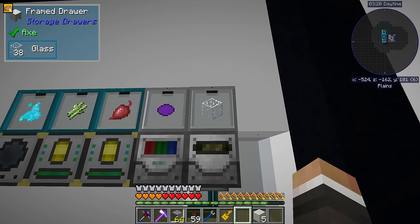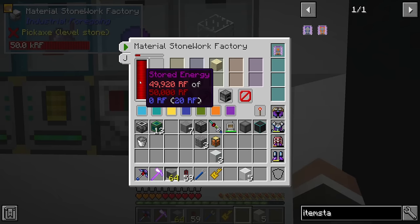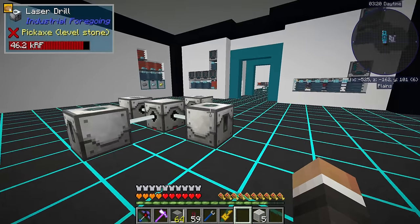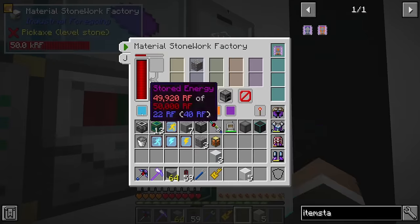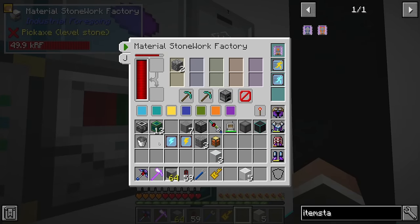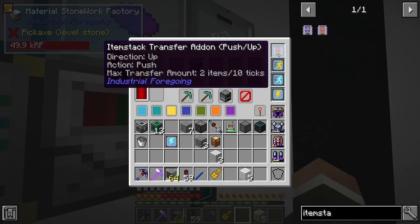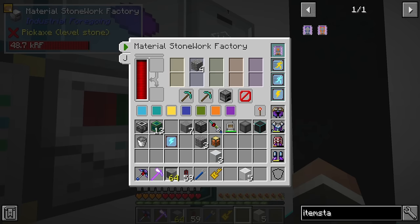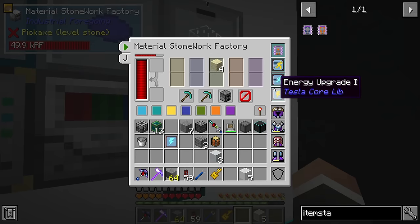So now going forward, this will slowly but surely fill up with 2048 glass. At the cost of just a little bit of power, this is going to continue to make glass. If we wanted to, we could even look at making some of these speed and energy upgrades - it looks like they totally do work in here. It's a little awkward that you can't use them alongside the push upgrade here - you can't use both of them. Not that I think it necessarily really matters too much.